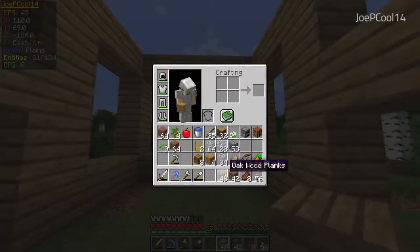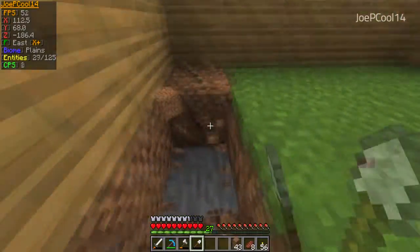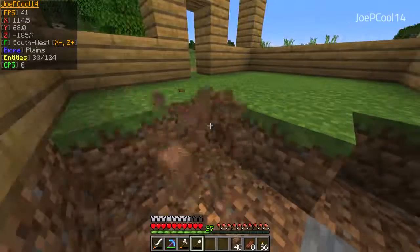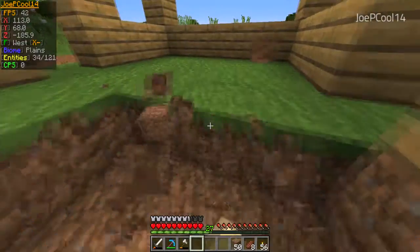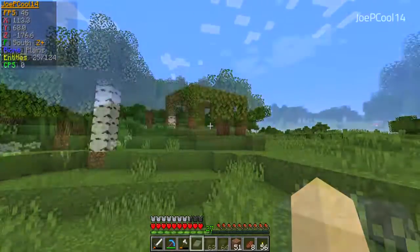So we've got this basic outline. The floor of the house we're going to go with just a simple cobblestone — actually, I do have some smooth stone back at the house. So I'm going to go grab that real fast and I'll be right back.